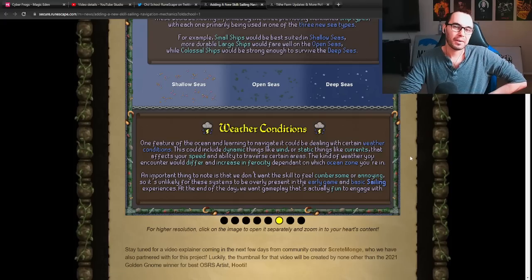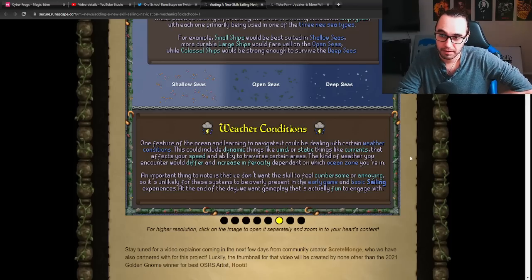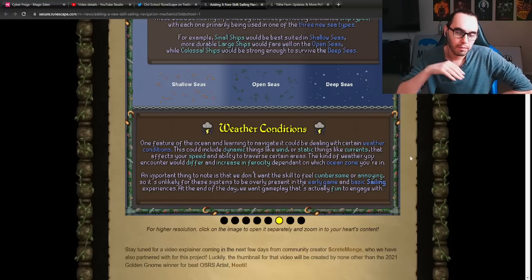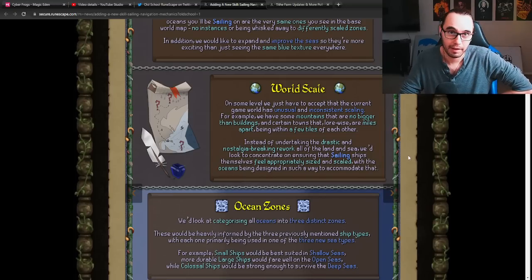Weather conditions: one feature of the ocean would be dealing with certain weather conditions — player versus environment effects. This could include dynamic things like wind, or static things like currents, that affect your speed and ability to traverse certain areas. The kind of weather you encounter would differ and increase in ferocity depending on the ocean zone you're in. An important thing to know is that they don't want the skill to feel cumbersome or annoying, so these systems are unlikely to be overly present in early-game basic sailing. The challenge needs to be simple enough to overcome without deeply confusing you, but still somewhat fun — not like agility, where there's no challenge and it's annoying.